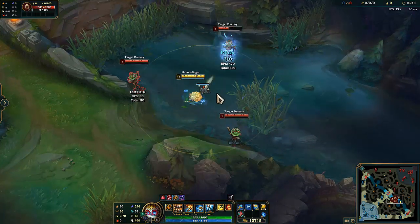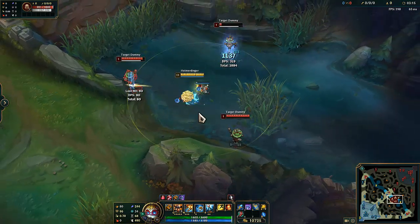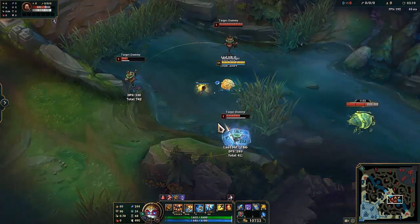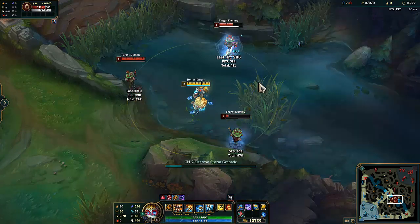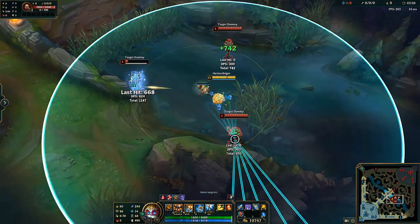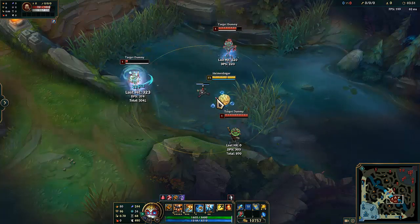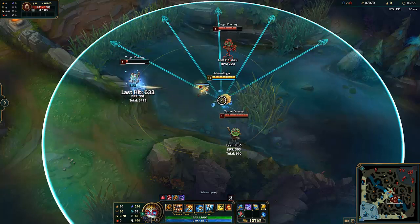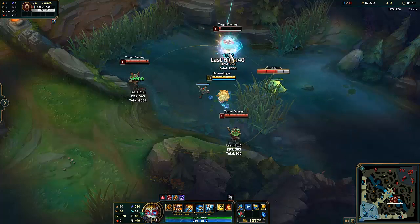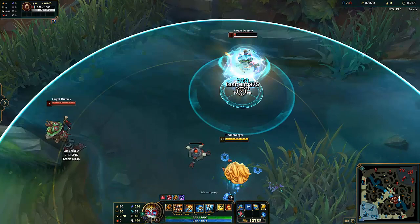Placed Tower is going to start attacking the closest target, as you guys see there. But it will also attack the target you auto. So remember that — when you place your towers in the middle of a team fight, you want to auto your target. It will do an empowered shot when you hit all the rockets on one target. I'm hitting both targets with missiles and it's not empowered-shotting, it's just changing targets. But if you hit all the missiles on one target, like I said last game, you will hit that empowered shot.